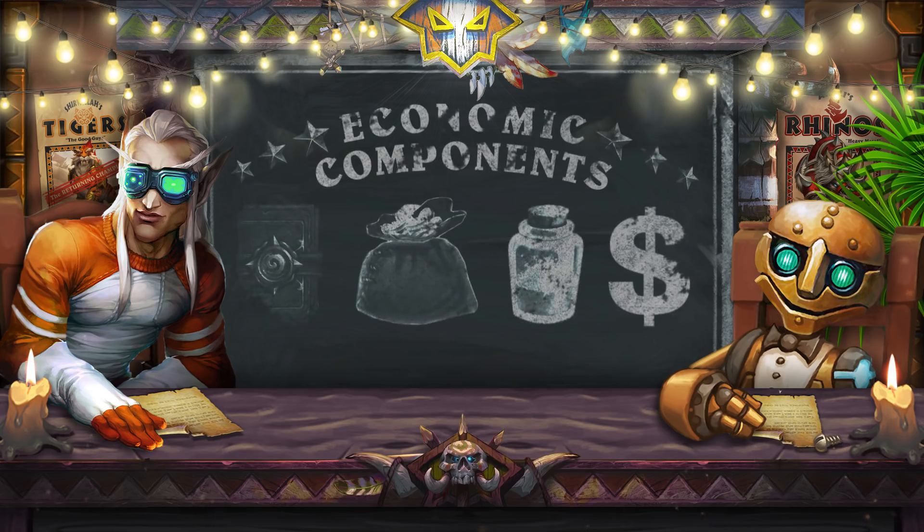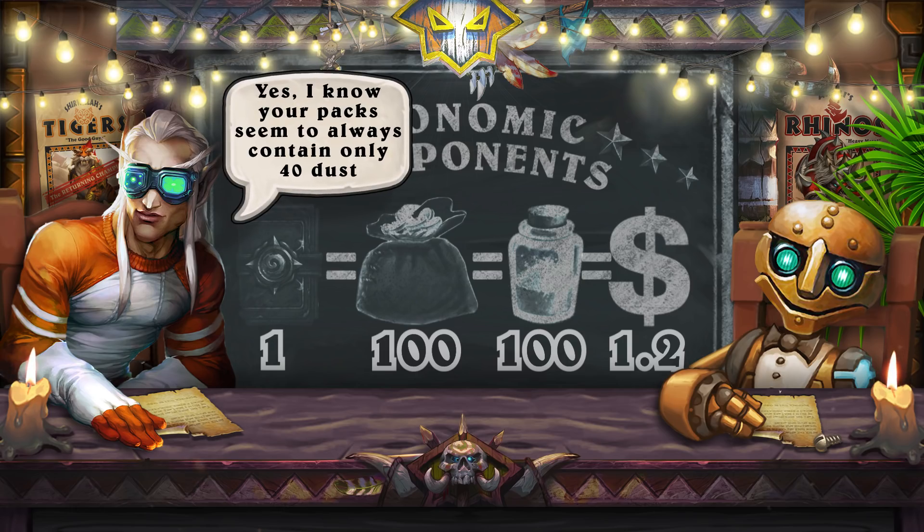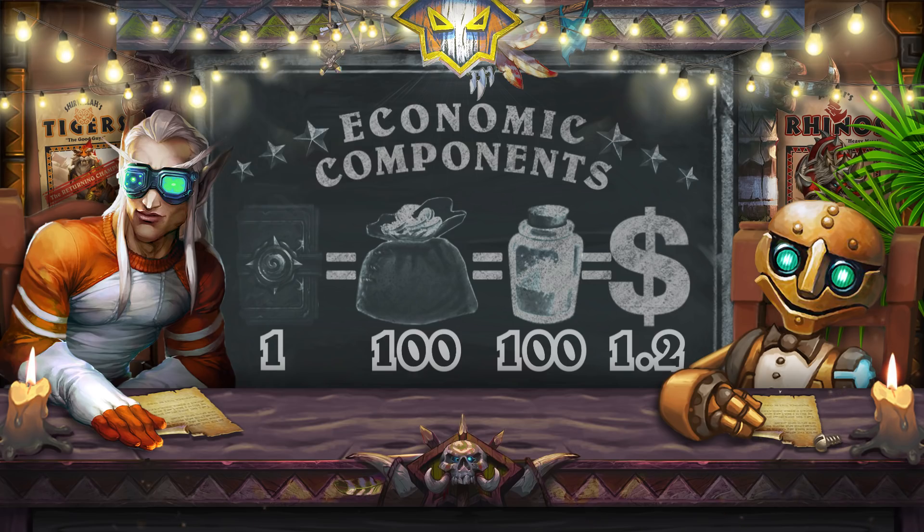The most important components of the game economy are packs, gold, dust, and of course real money. One pack contains 5 cards; one card is guaranteed to be rare or better. The cost of one pack in the store is $1.50, or $1.17 if you buy 60 packs for $70. You can buy a pack for 100 gold. On average, if you disenchant all cards from a pack, you get 100 units of arcane dust. The main goal is to collect as many cards as possible — buying packs or crafting missing cards using dust.